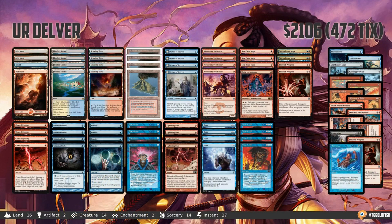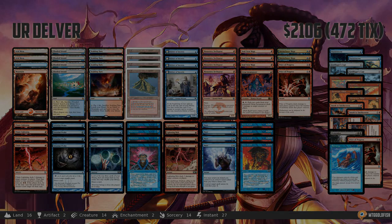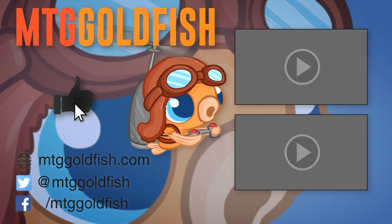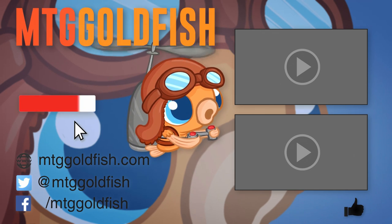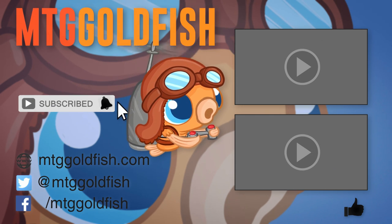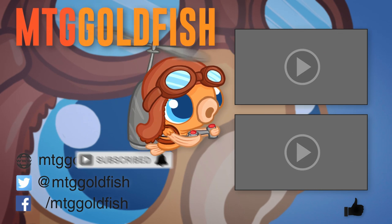And that is Blue-Red Delver for Legacy — our instant deck tech for today. Thank you very much for watching. I hope you enjoyed the video, and I will talk to you soon. If you enjoyed it, help us out by clicking the like button, click that subscribe button, and don't forget to hit the bell icon to get alerts whenever we have new videos.